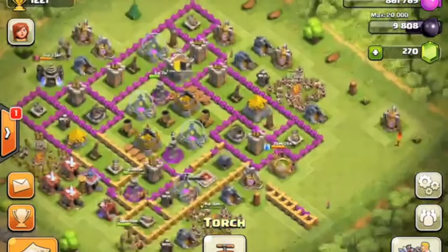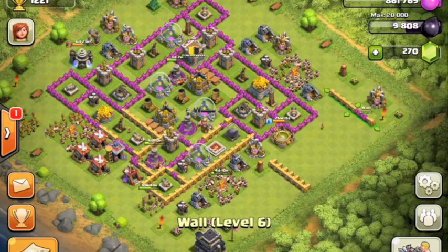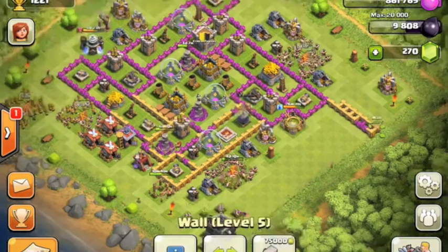I'm rearranging my elixir collectors and mines now, making sure they get mixed up so that somebody can't attack me and just get all my gold from one place or all my elixir from just one place if I've been offline — to make it a little more difficult for them.